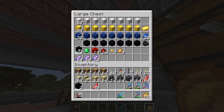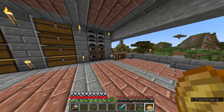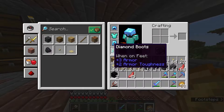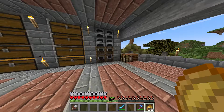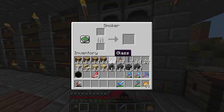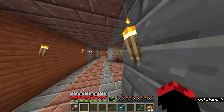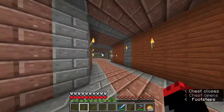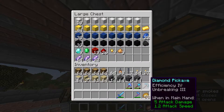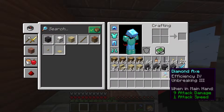I just realized something — we are in diamond armor! I forgot to mention this, so between episodes I went mining and got a lot. We're not fully enchanted, didn't get super lucky, but we are full of diamonds. Got 35 diamonds, enough for armor, and about nine diamonds worth of tools — a lot of gear.